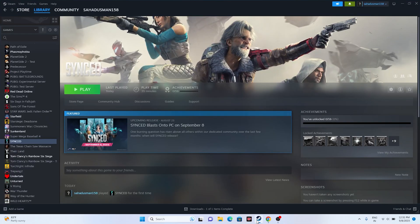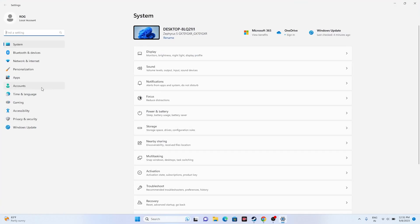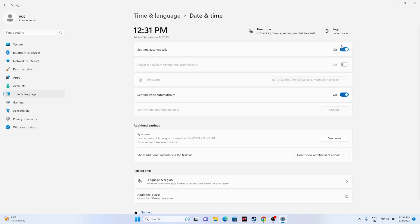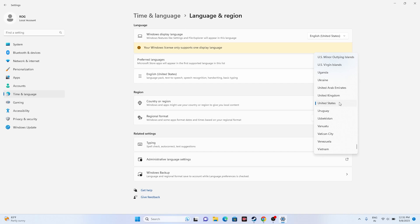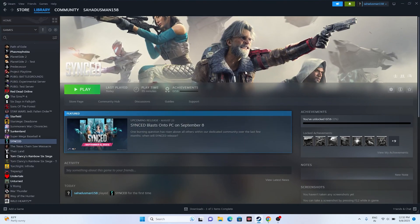Next, we need to make sure the date, time, and region are correct. Go to Settings, go to Time and Language, go to Date and Time, and make sure both automatic options are turned on. Go back and go to Language and Region. Make sure the geography is set correctly — if you're from India, select India; if you're from the United States, select United States. Once you set this up, close the settings and try launching the game.